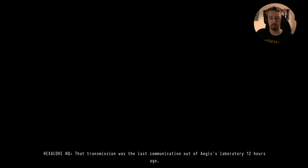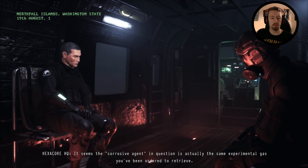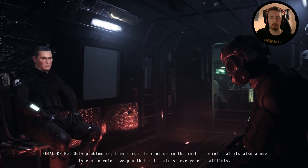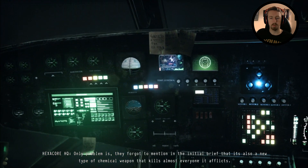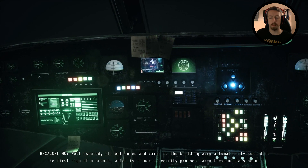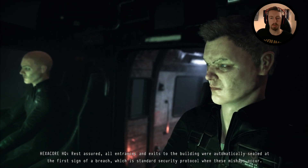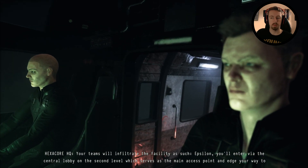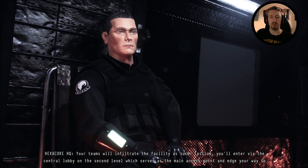Chapter 1. Signal lost. That transmission was the last communication out of Aegis's laboratory 12 hours ago. It seems the corrosive agent in question is actually the same experimental gas you've been ordered to retrieve. Only problem is, they forgot to mention in the initial brief that it's also a new type of chemical weapon that kills almost everyone it afflicts. All entrances and exits to the building were automatically sealed at the first sign of a breach, which is standard security protocol. Team Epsilon will enter via the central lobby on the second level, which serves as the main access point.